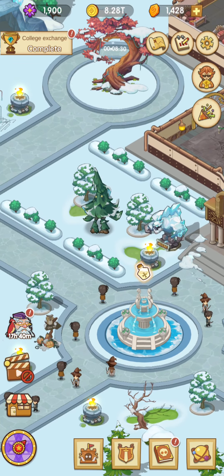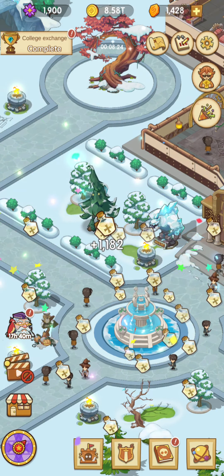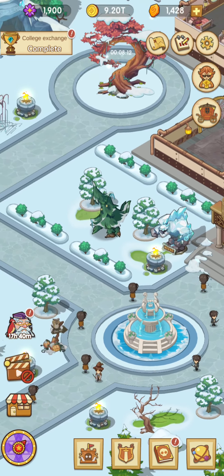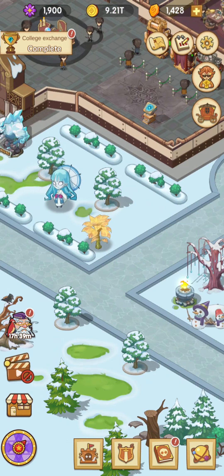By the way, this fountain is at maximum level 20 and you can't upgrade it more for now — maybe developers will make an update. The maximum capacity is 2500, which means every 20 minutes you could enter the game and get this holy water.